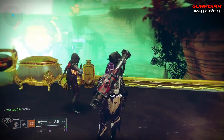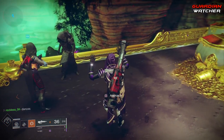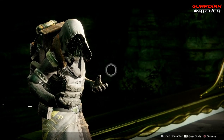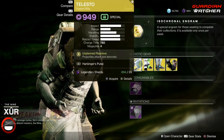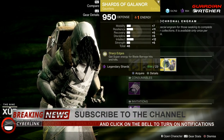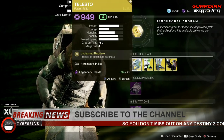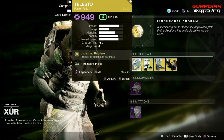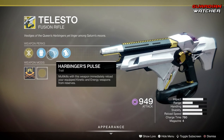On the left-hand side we have the weapon of the week, which is the Telesto — it is an exotic fusion rifle. Then we have the Doom Fang Pauldrons for the Titan, Transversive Steps for the Warlock, and Shards of Galanor for the Hunter. Starting with the Telesto first: the perk on this is Unplanned Reprieve, which makes projectiles attach and detonate. Then we have Projection Fuse.